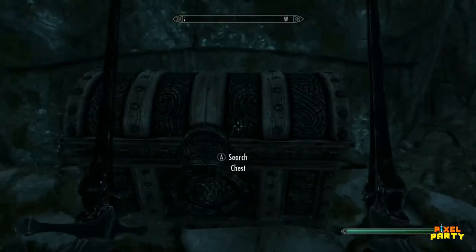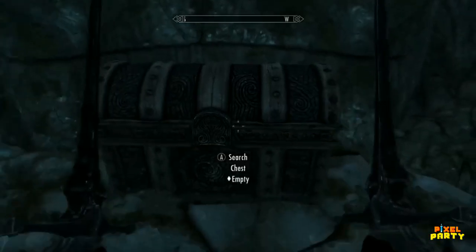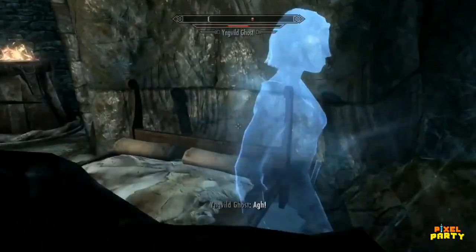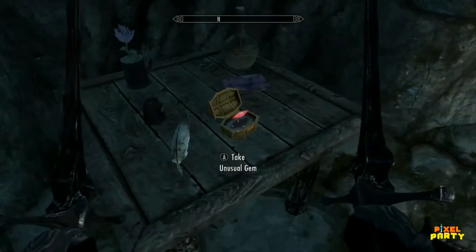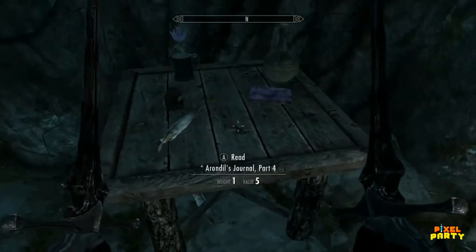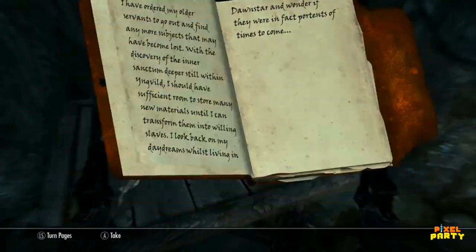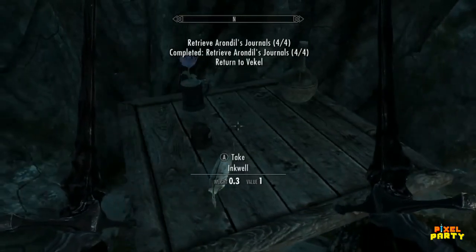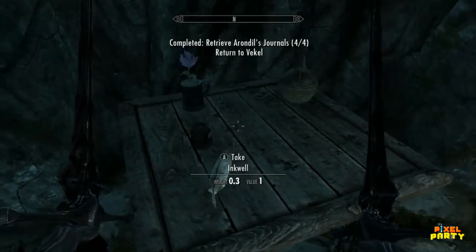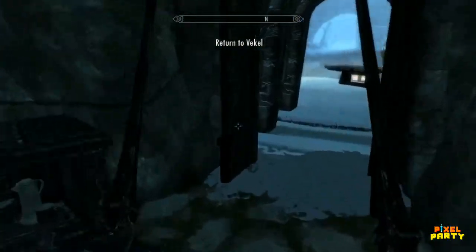It becomes clear that Arundil has been manipulating their spirits for his own twisted desires. Luckily, an opportunity for righteous retribution arises. By seizing the soul gem located next to Arundil's throne in the burial chambers, you can release his control over these tormented souls. Witness the satisfying spectacle as the ghostly women turn the tables and exact vengeance upon their captor. Some things in life are simply priceless, and the poetic justice served within Ingvild is one of them.